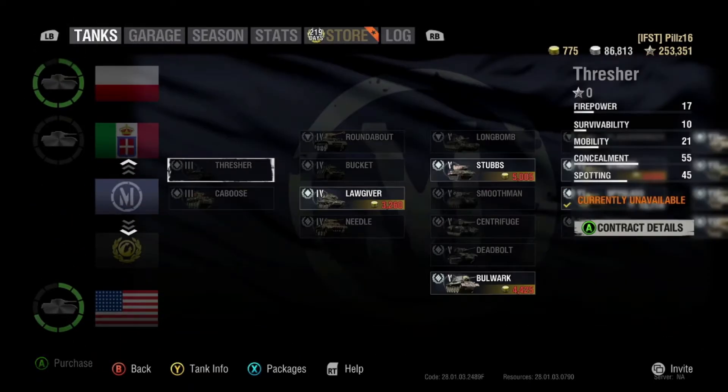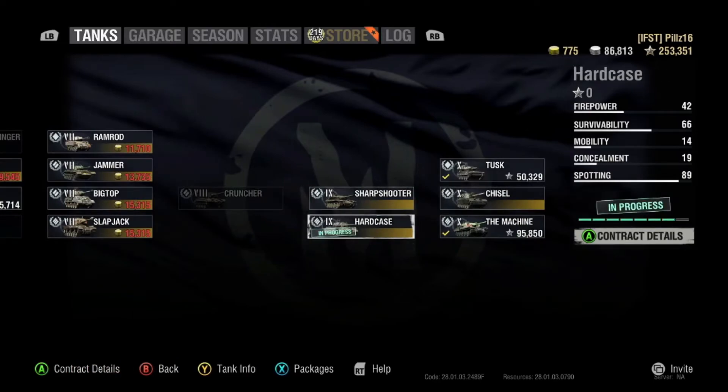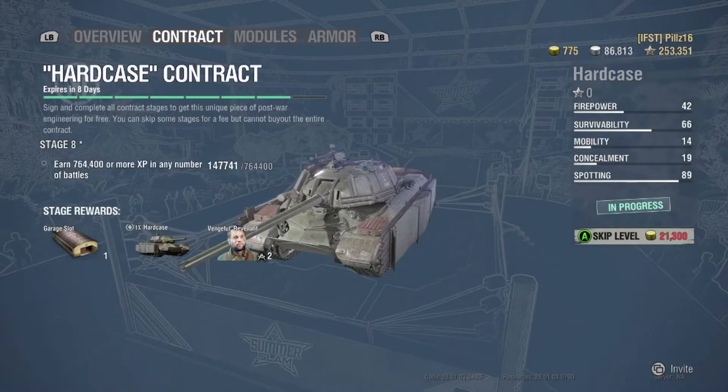Go up to the Mercenary Contracts area. You can see you're in progress. You can view contract details by pressing A, and voila — it tells you where you're up to.